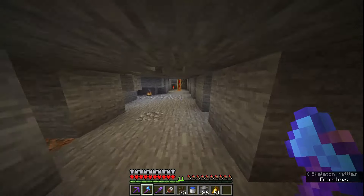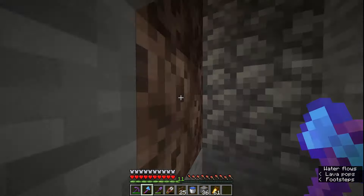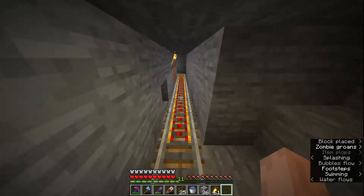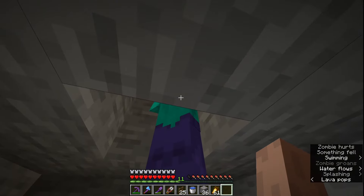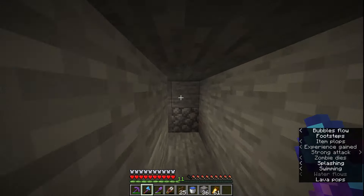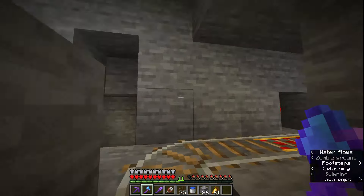I wanted to show you where this railway goes because it doesn't stop there — it goes down this tunnel. The bottom of this tunnel is what I used to get my experience from: a zombie spawner. It's actually quite good because I can AFK here for about 5 minutes and get a ton of zombies. Down here is just a killing chamber where they drop. I can just kill them, get XP, get rotten flesh and stuff. I don't really use it that much now because I have the villagers and I'm counting on them to repair my tools.